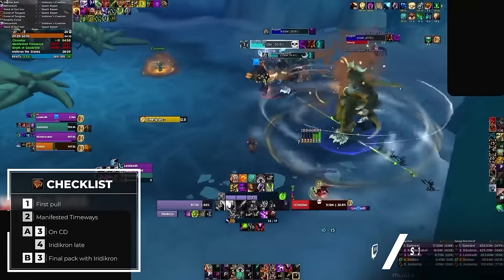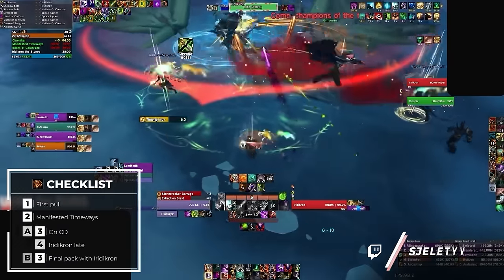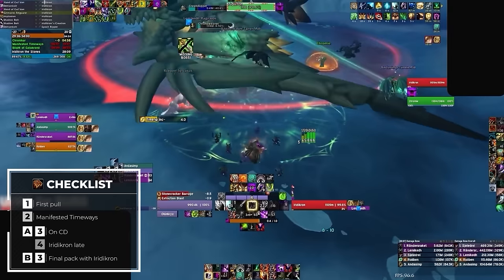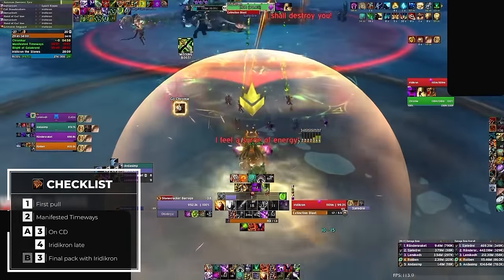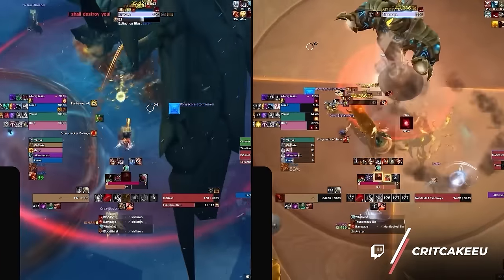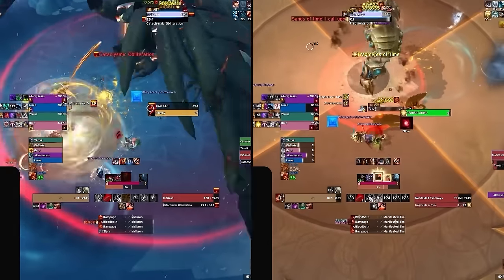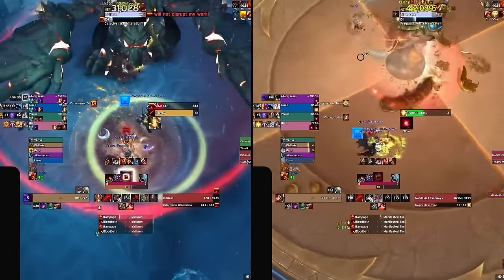Alternatively, if you're running at a faster pace, you can hold your bloodlust until you reach the final pack of epic rippers, Iridacron's creations and infinite chronomancers. By using bloodlust here, you can cleave the mobs down with the boss, allowing you to avoid two shield phases due to your overwhelming damage. In conclusion, this dungeon teaches us that bloodlust is a necessity for some bosses as the mechanics are deadly, and by working out which bosses we absolutely must lust to survive, we can fit in added lust uses to finish in a better time.